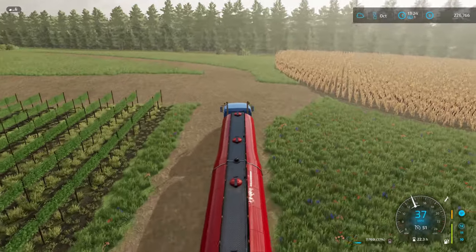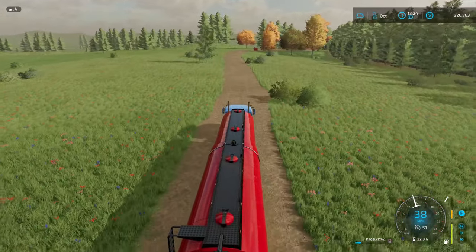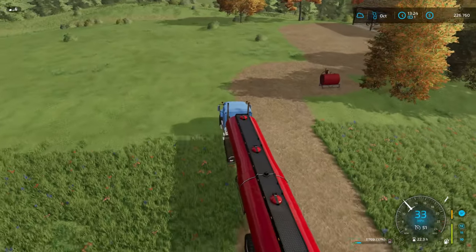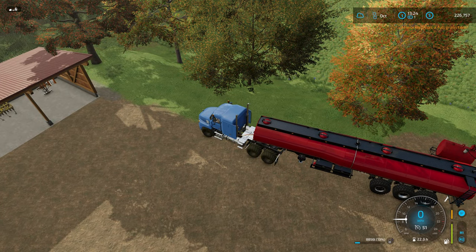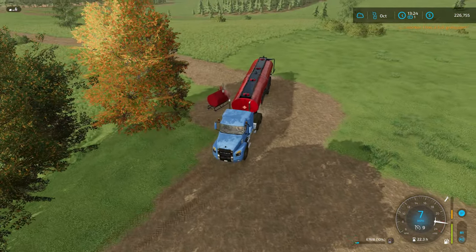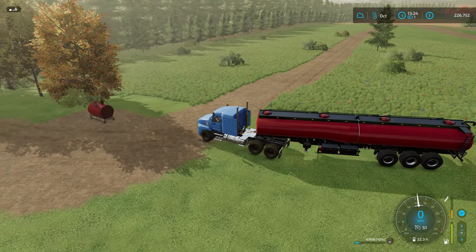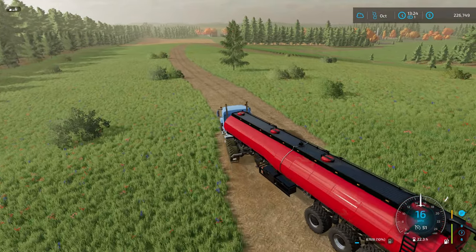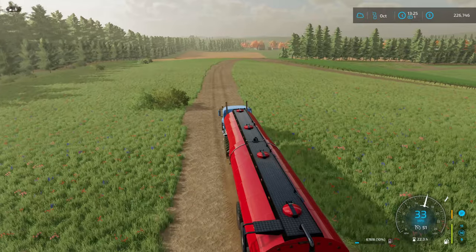I'm going to write down the amount of digestate we have and then delete everything. I don't think I have to delete the digestate tanker, but I'm going to delete everything that has to do with that mod and then reinstall it. I'll look at our money situation, sell everything there, replace everything back down, and make our money equal to what we were before. When I put the digestate tanker back down I'll have to go into the XML file and put the digestate amount back in.